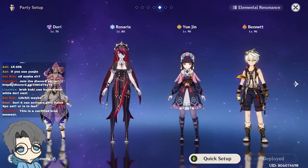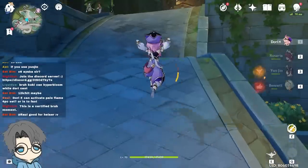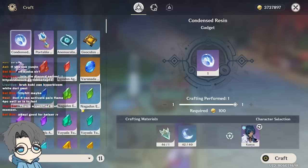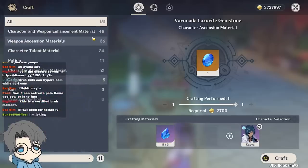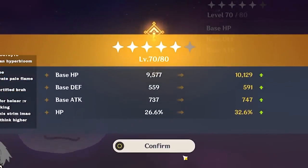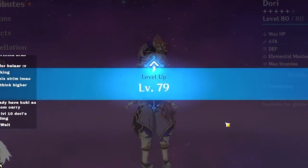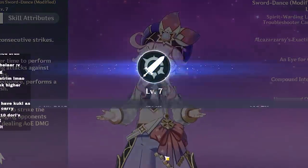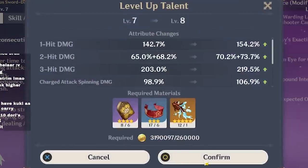This is gonna be the team though. Dory can activate Pale Flame — I think I read somewhere that it does. But either way, I don't have a four-piece Pale Flame, so that information is useless to me right now. Last Ascension — okay, there we go. Max Dory for now. Talent level 8 should be fine though.